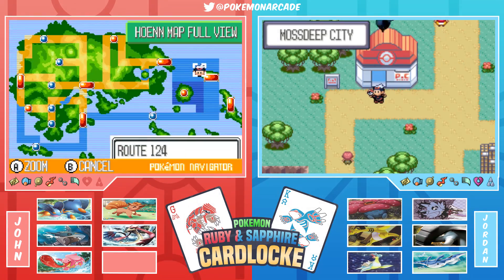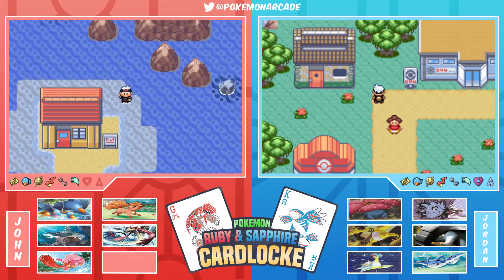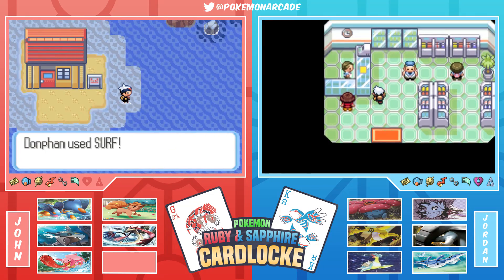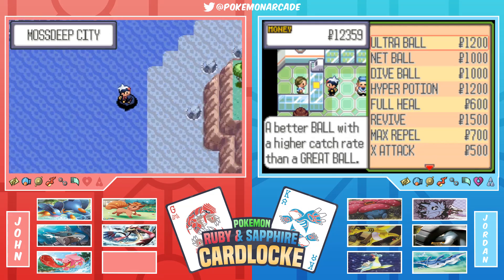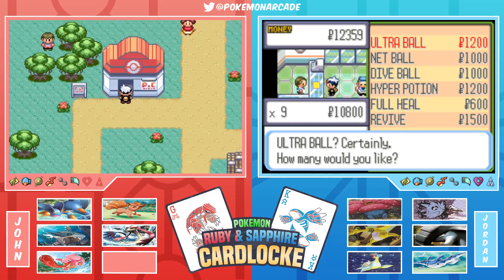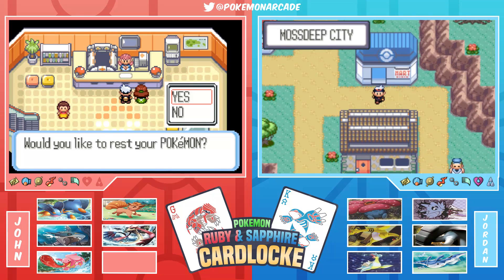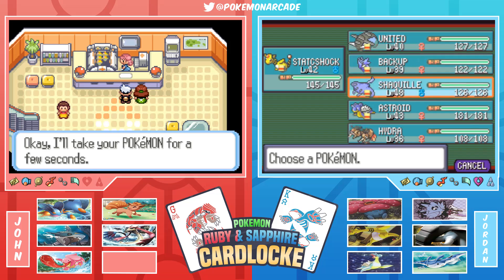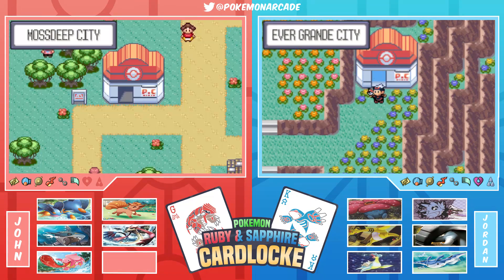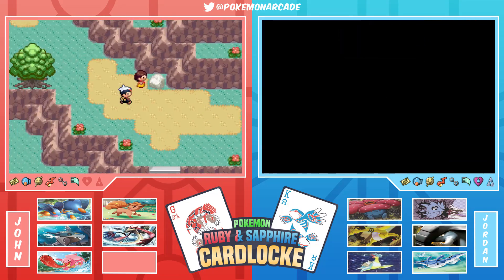Jordan has two encounters available right now: Evergrande City and Victory Road. They could also get southern route encounters and Pacifidlog. Jordan makes it to Mossdeep. After the seventh gym, Steven's dad gives you a special item - Jordan got Snorlax, which has since passed away. Jordan switches out their team and saves in front of Victory Road. They decide to call this a shorter episode - though at 25 minutes it's already full length.